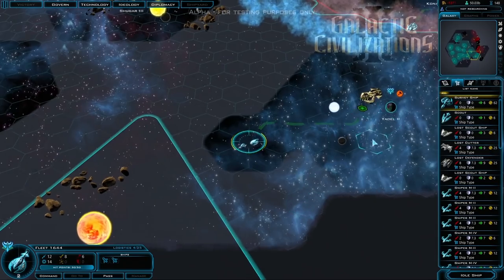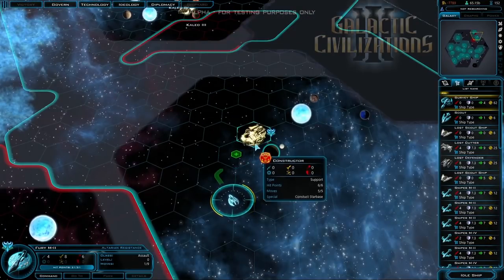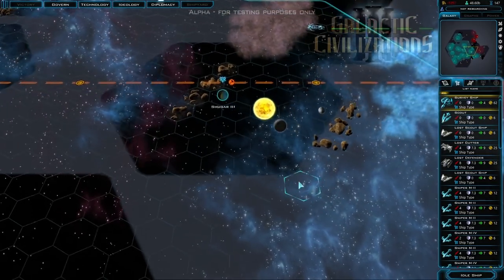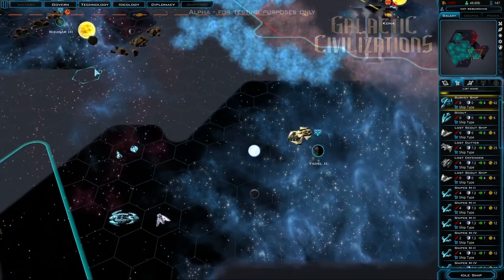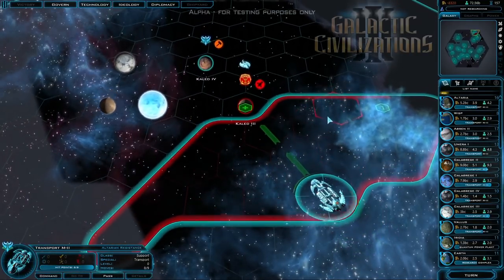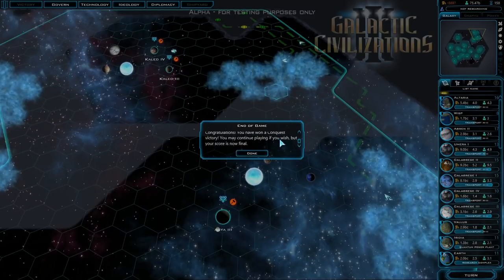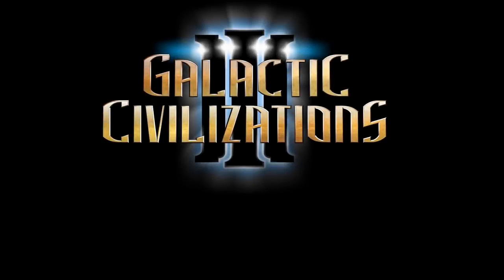I'm en route to a conquest victory here, trampling my foes with lasers and mass drivers and stellar marines. Alternatively, I could lead my Altarians to transcendence of our physical bodies and win that way, or by having a culture so compelling that a galaxy full of murderous aliens just want to be like me, or by somehow convincing those murderous aliens to vote me dictator for life. Galactic Civilizations 3 is all about choice. Me? I am the murderous alien horde. And I'm okay with that.